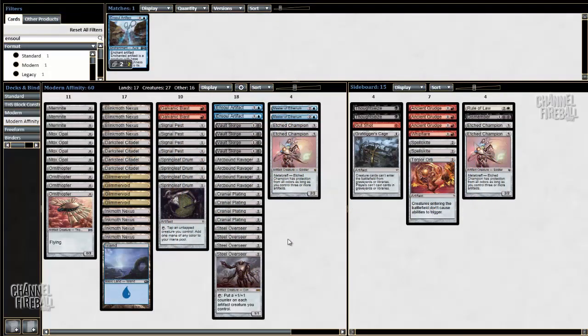Hey everyone, this is Frank, and today I will be playing some more games with Affinity in Modern. I'm mainly here to try out the new M15 card, Ensoul Artifact. This is my current list where I added two Ensoul Artifacts instead of Thoughtcast that I had earlier.